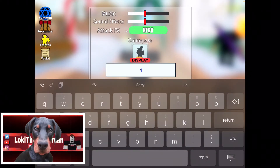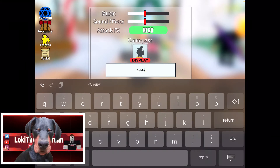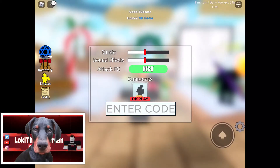The next code is capital S, small letter U, B, capital T, O, capital I, small letter N, F, E, R, 2, X. And that gives us 50 gems.